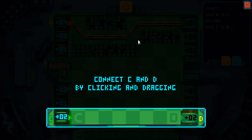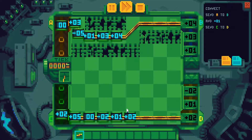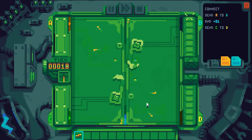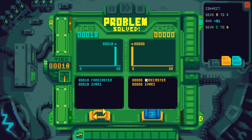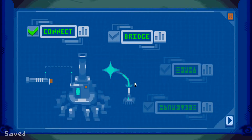Turn the machine off. Connect C and D by clicking and dragging. So this is basically a... we have Infinifactory and those kinds of games. It's a similar format. So let's go on to the next problem.